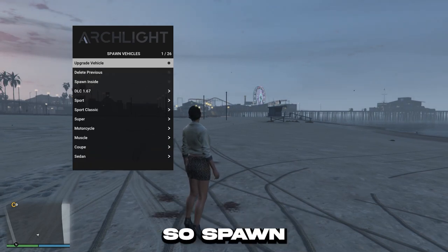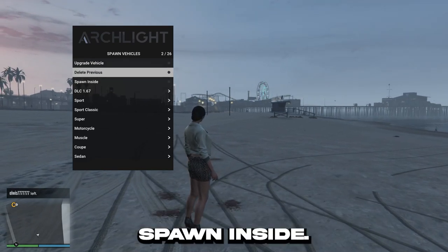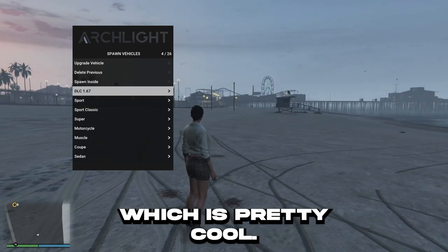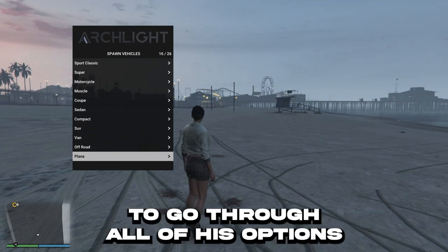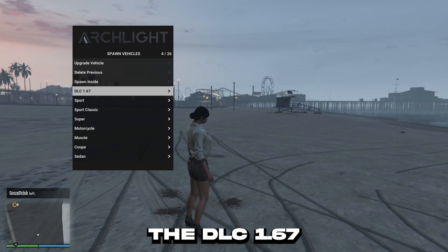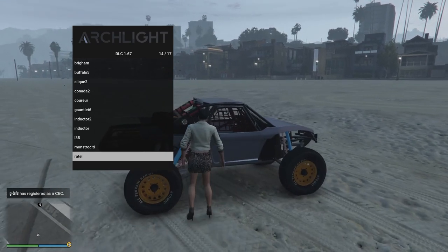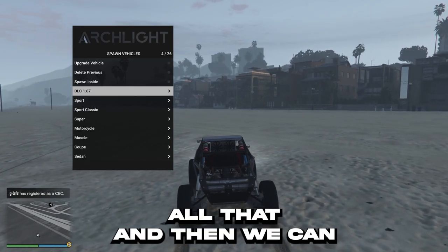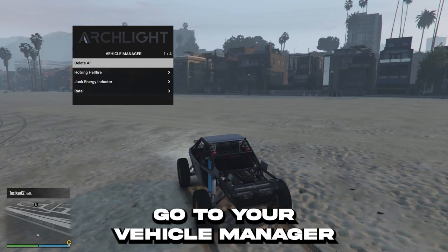Vehicle options: so you can spawn vehicles — that's good. You've got a load of options: delete previous, spawn, spawn inside. You've got all the DLC cars, all the new ones — they're updated as well, which is pretty cool: sport, classic. I don't want to name all of them but I'll just go through all of these options so you can see for yourself what we have. So go to DLC 1.67 and let's go to the Gauntlet number 6. So what we can do — we can go out of that and then upgrade a vehicle. Vehicle is upgraded. Go to your vehicle manager and delete all.